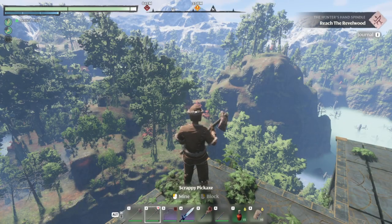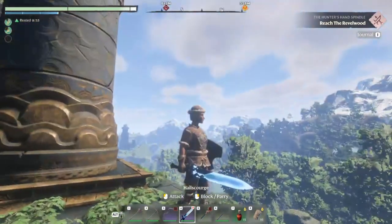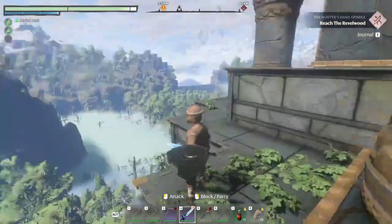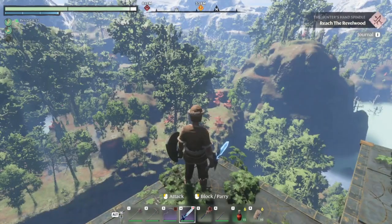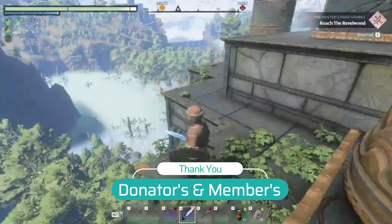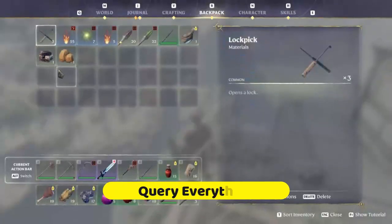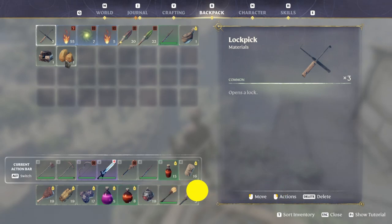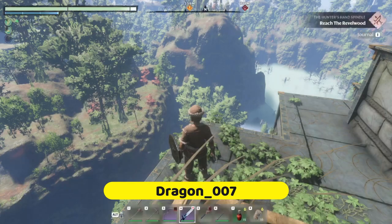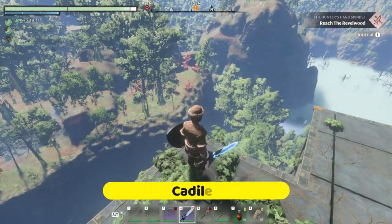Welcome back to For Destiny, episode 14 of Enshrouded. We swapped out our swords — we said we were gonna do that a couple episodes ago and never did — so we'll see which one we like the most. We looted up the top floor of the spire again just because we were here. We're all repaired and ready to go.